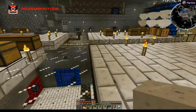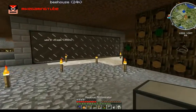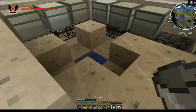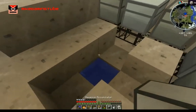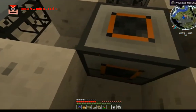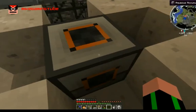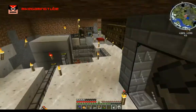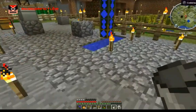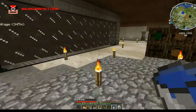Next step, we'll need water. I have an Aqueous Accumulator here and I want to place it where I want my new boiler to be. I have those two water source blocks here which I'm going to use. Great — I have an infinite water source now, which is also really great.